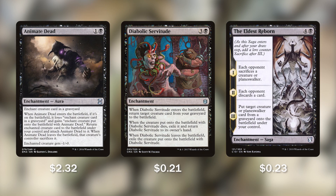Starting things off with 3 enchantments: Animate Dead, Diabolic Servitude, and The Eldest Reborn. Animate Dead for 1 and a black — only 2 mana — we get to bring any creature back from the graveyard to the battlefield, and it gets minus 1, minus 0. Diabolic Servitude: whenever it enters the battlefield, we return our creature from our graveyard to the battlefield, and whenever that creature dies, it's exiled and we get to bring Diabolic Servitude back to our hand. If we do get a coin counter onto that creature, we'll get Servitude back in hand and the creature back onto the battlefield, allowing us to reanimate another creature and repeat the cycle.